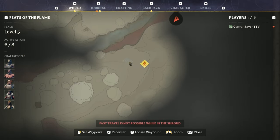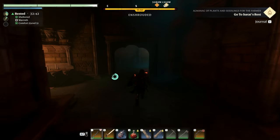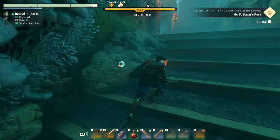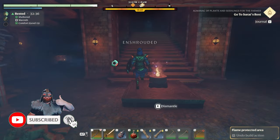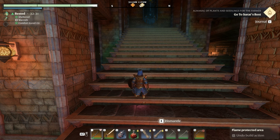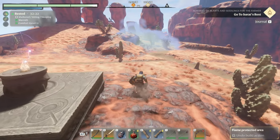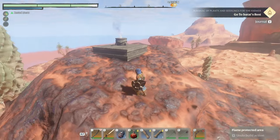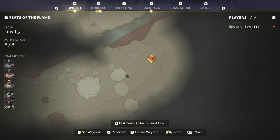We're in a route so we can't fast travel right now — let's get out quickly. By the way, if my voice sounds a bit rough or tired, I'm sorry, I've had a cough for two weeks. So here we go — this is where I place my flame altar, right down here at the Oasis.